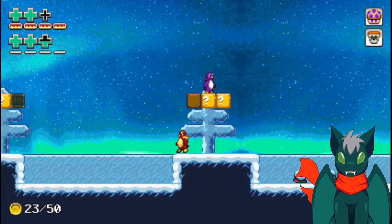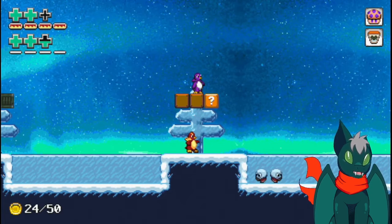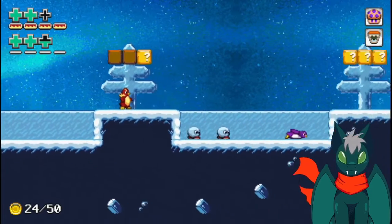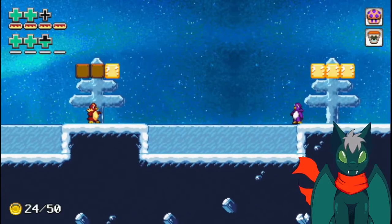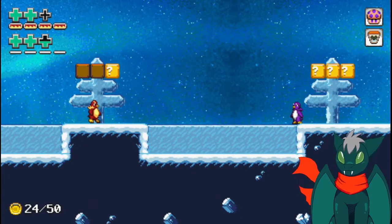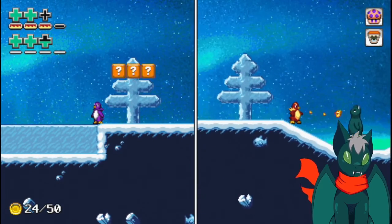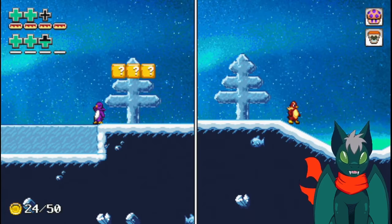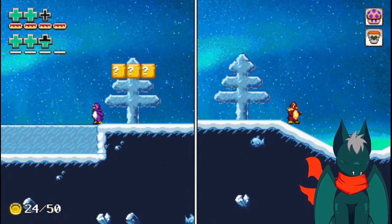I should probably make it so that players can be bumped when you do this — I think that would actually be funny. So yeah, you've got two-player, and when you enter the boss room it'll teleport the players to each other, because the split screen messes with boss fights. You've gotta have them in the same room, otherwise the split screen causes problems.